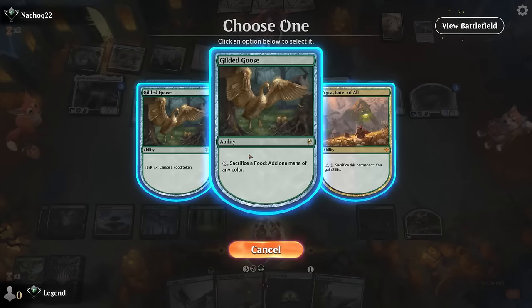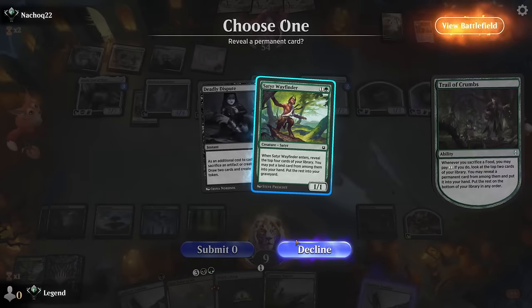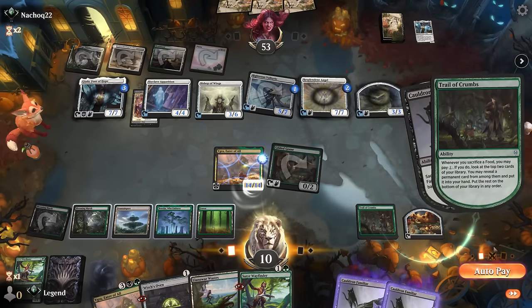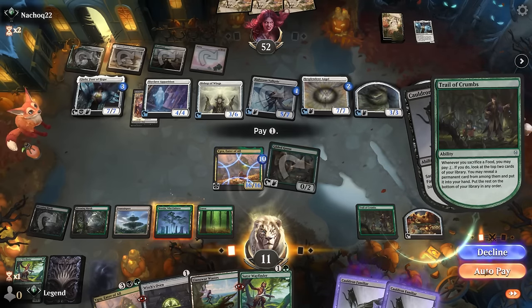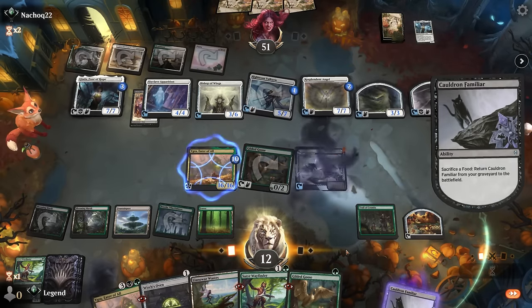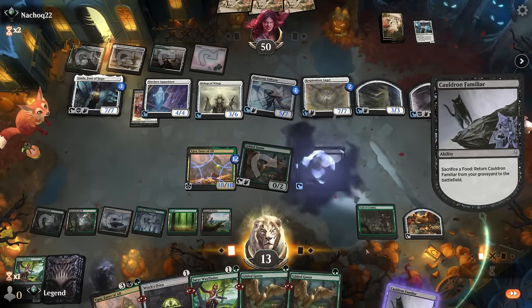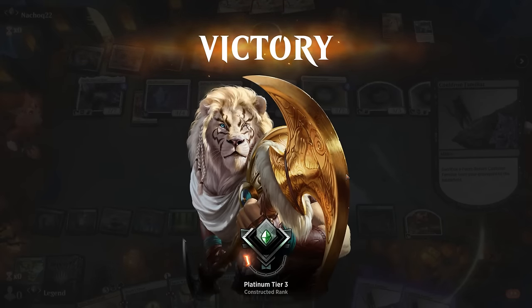We pay the one for Trail of Crumbs — we could technically mill another Cauldron Familiar to win at instant speed. We found a Witch's Oven, so next turn with Gilded Goose or Witch's Oven we can sack the Familiar, get it in the graveyard, and go infinite. Our opponent sees we have the infinite combo and scoops — otherwise we would have been forced to sit here for quite a while. On to the next one.